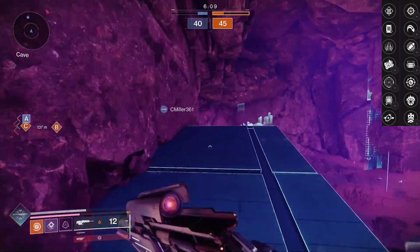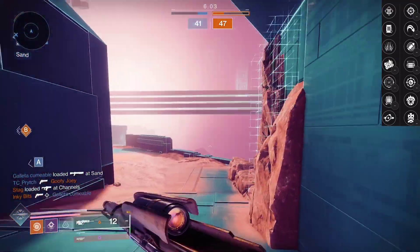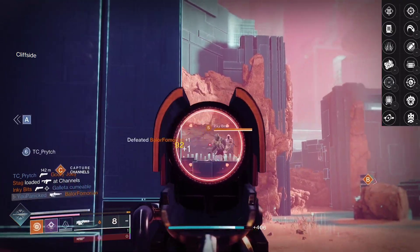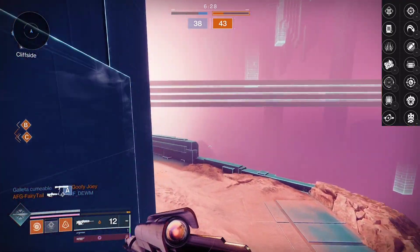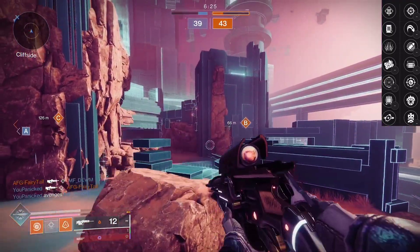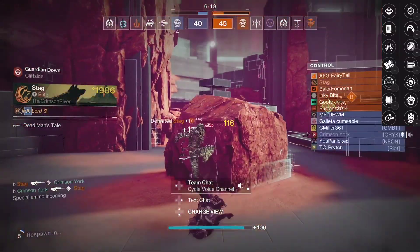Precision Instrument is typically what I like on these weapons. I like using the Prophet that came out last season — I enjoyed that weapon a lot — and this one was completely different because it's so much clunkier. I did try Opening Shot; it doesn't really do anything. I don't know why Opening Shot would even be on a scout rifle — it's weird because I already have so much range.